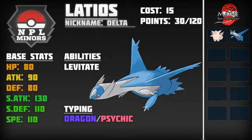Latios also gets reliable recovery with Roost, Draco Meteor hits like a truck, Psyshock is going to do a ton of damage. It doesn't really have much for Steel types other than HP Fire, but that's still going to do a lot of damage from its high special attack stat. It's a very nice Pokemon to pair up with Clefable, especially with Clefable taking on two of its main weaknesses in Dragon and Dark. Also at 15 points — good solid value with my first two mons in Clefable and Latios.